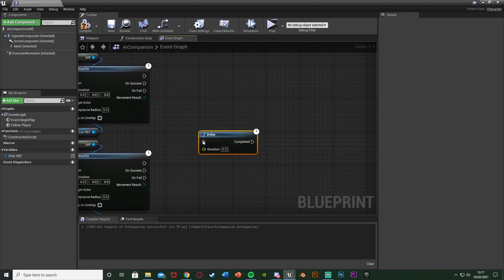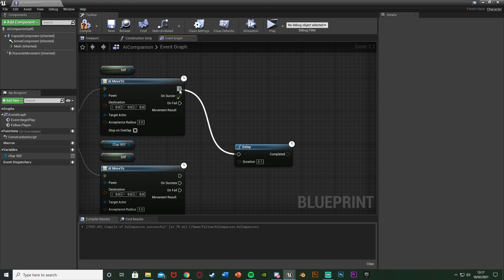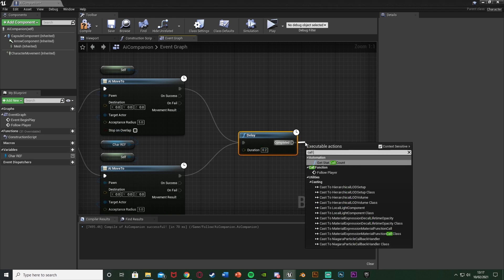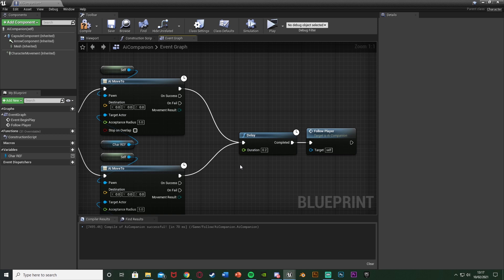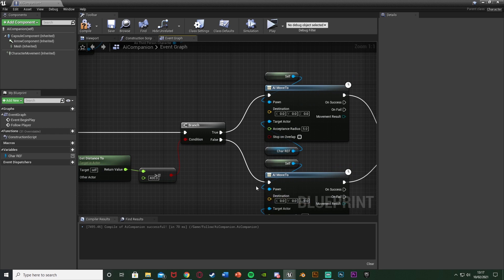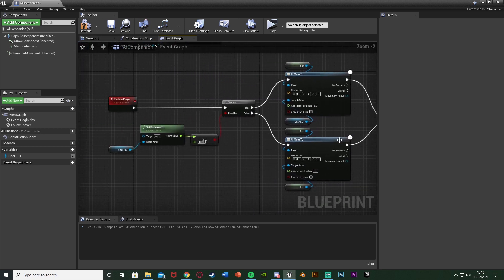Then hold down D and left-click to get a Delay, with a duration of 0.1 or 0.2. This controls how quickly it checks. Plug the delay into the top execution pin of the AI Move To — not on success or on fail — as we want to be doing it constantly. Then call the function Follow Player. So this delay is constantly checking how far away the AI is from the player so we can stop moving it when needed. We could use box collisions instead, but that can mess up other stuff later on and increase the AI's collision. This way is simpler and more efficient.